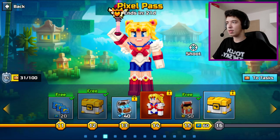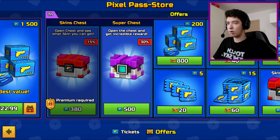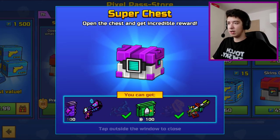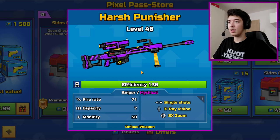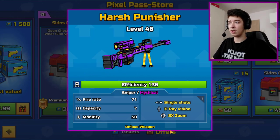Yo, what's up ladies and gentlemen, boys and girls, welcome back to another PCGun3 video. As you can see, the new super chest that is worth 500 pixel pass tickets has just arrived and in it is Harsh Punisher. So we're going to be checking this weapon out.